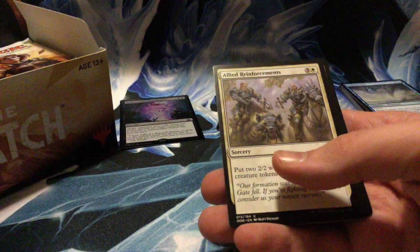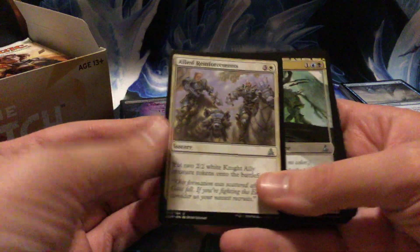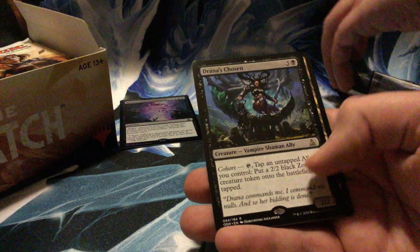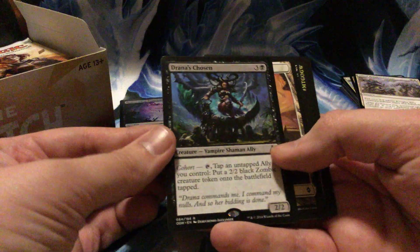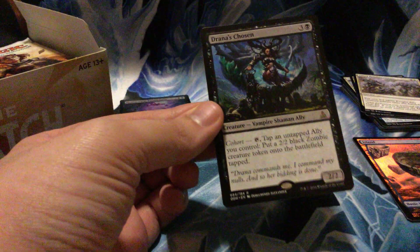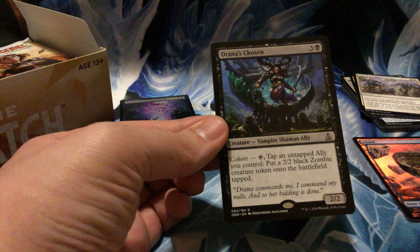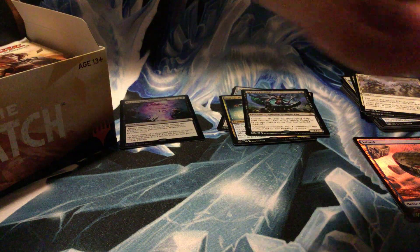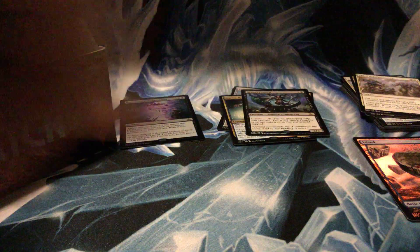Allied Reinforcements, Mind Melter, Step Glider, and Drana's Chosen — four-drop for a 2/2 with cohort. Tap and tap an untapped ally you control, put a 2/2 black Zombie token. So that's what the allies are for — the zombies. Interesting, I was kind of wondering why there were so many.